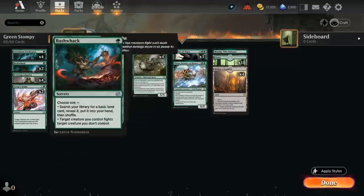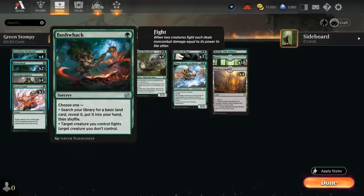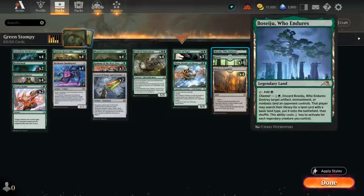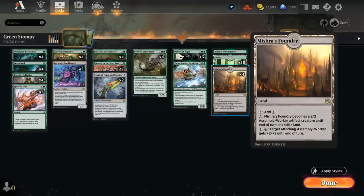Our deck doesn't have much removal, but we do have 2 copies of Bushwhack, which can let us fight an opposing creature, or cast it early if we're about to miss a land drop to search up an additional forest. Our mana base is simply 18 forests, a Boseju for interaction, and 4 copies of Mishra's Foundry — also very important in grindier matchups as a creature land that can keep up the pressure.